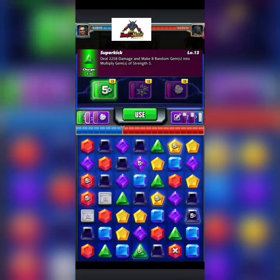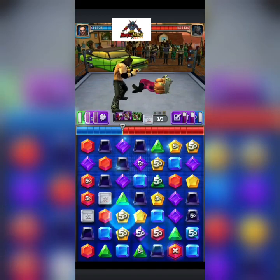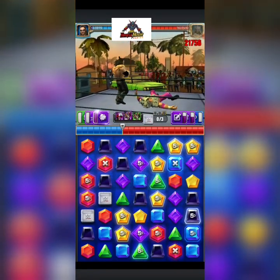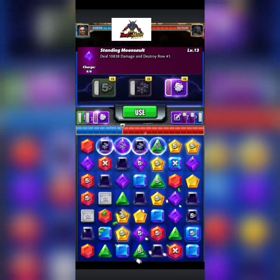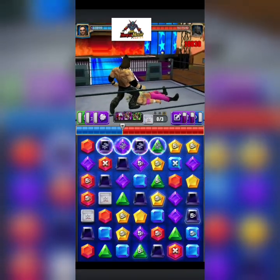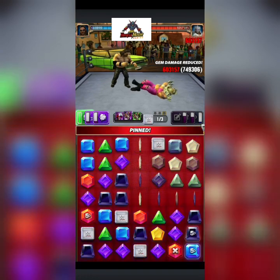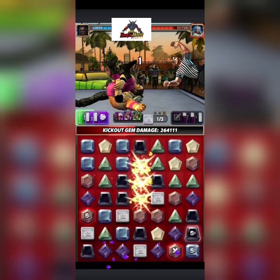On your second turn you're gonna throw them out again — pick wherever the most multiply gems are. Let's go right in the middle because we'll connect to the X break. Then we're gonna destroy this row and everything below it will turn blue. That was turn two — 750K reduced to 600K. I expected it to be a little stronger.